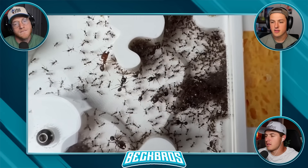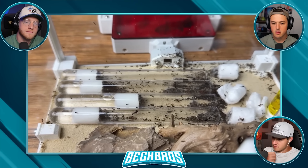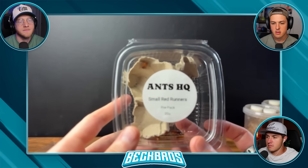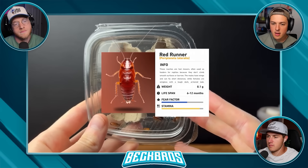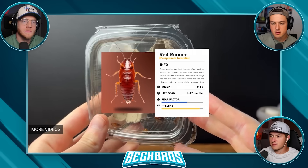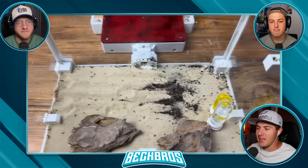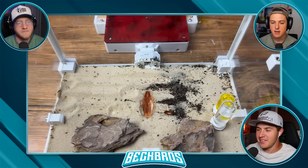I came back the next day to check on the nest and the ants were still covering the queen, keeping her safe. They even started to move the eggs into the nest too. After a few more days of the ants settling into their home, I decided to move the ant tubes out of the tank to give them more space for the next challenge. This challenge was a lot bigger - these roaches are fast movers, often used as feeders for reptiles.